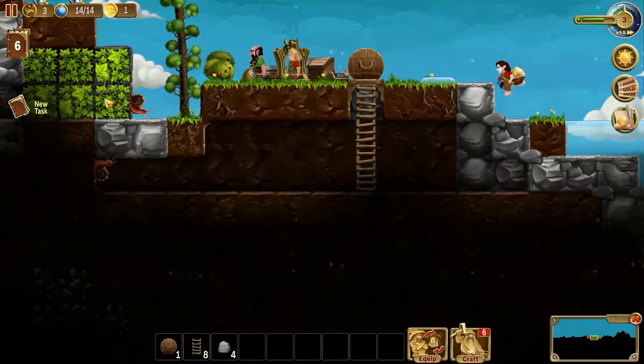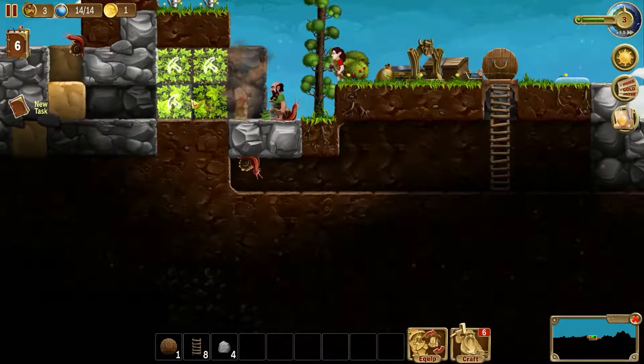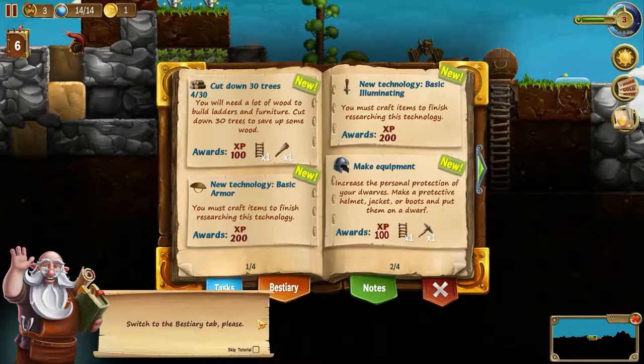That's interesting. We got a task of some kind — what is this new task? Cut down 30 trees. New armor, basic. Pay attention to your tasks — complete them to earn rewards. I like that. Switch the Beast Theory tab, please.